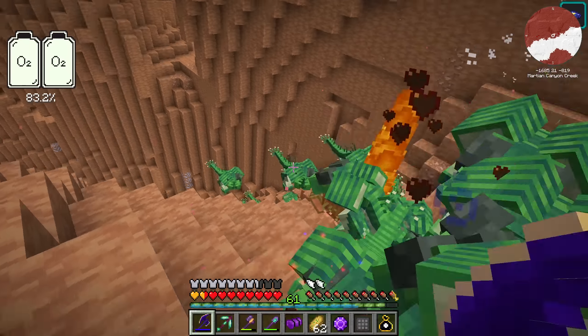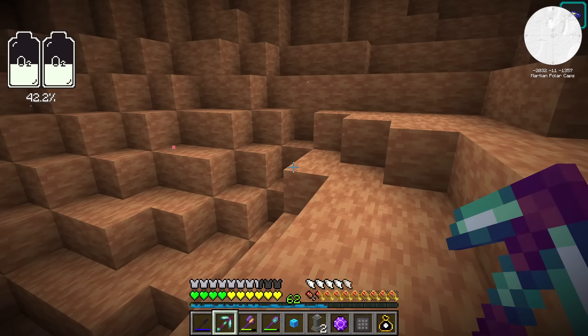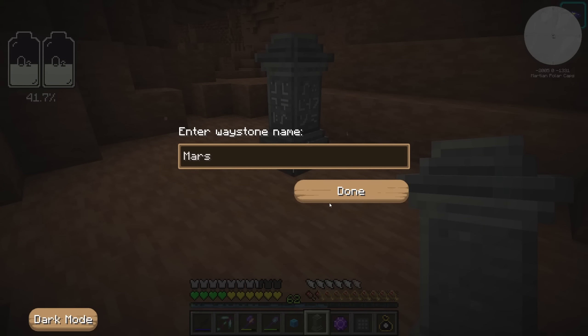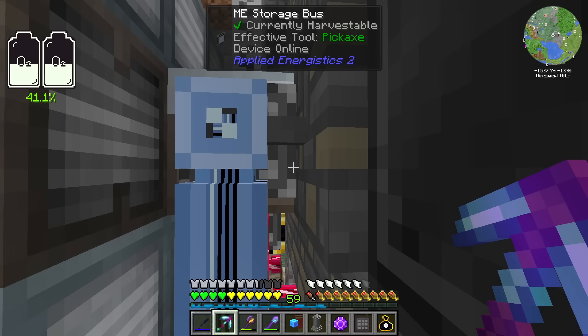It is true that we need more ostrum than desh because we also need to make the spacesuit, but I think this number should be more than enough. We put a waystone down and go home. I have my rocket — I'm assuming ostrum can also be processed the same way.